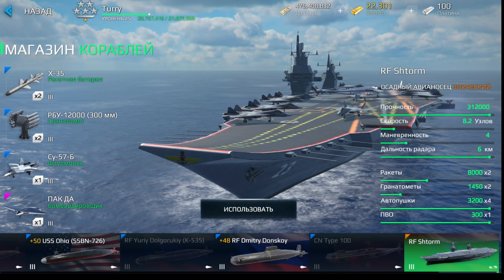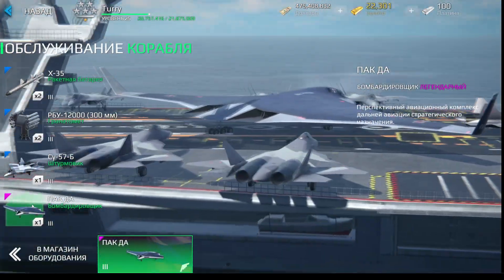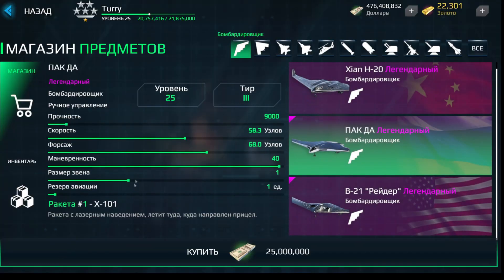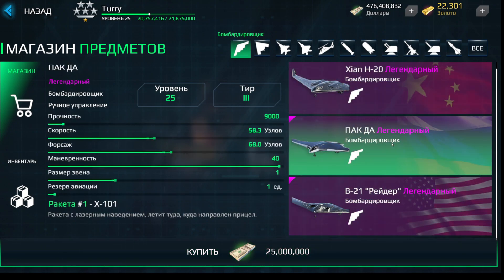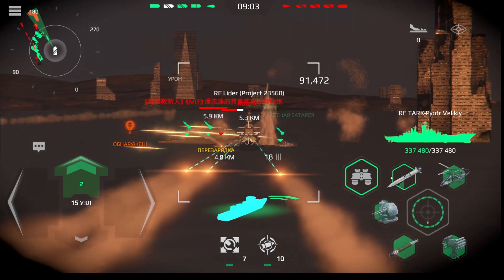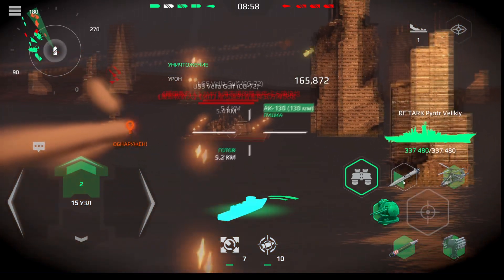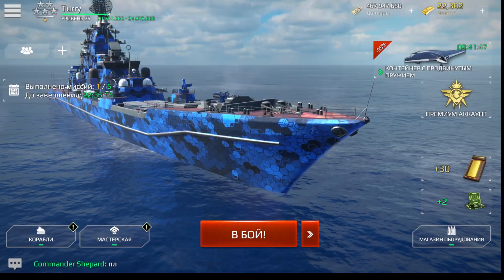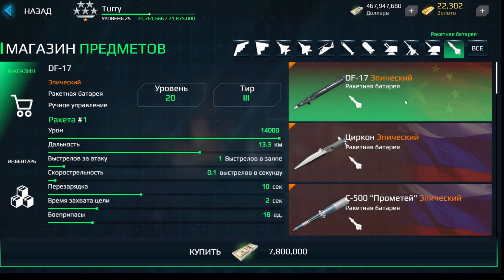We've added some aircraft and weapons. CV players can now try B-21, H-20, and stealth bombers. The last one carries an experimental X-101 nuclear missile. And that's not all for the missiles — the new supersonic X-51 is directly guided by the player and bypasses heat traps. There is more: Mortar cannon, Gipka autocannon, and Chinese DF-17 missiles are already waiting for you.